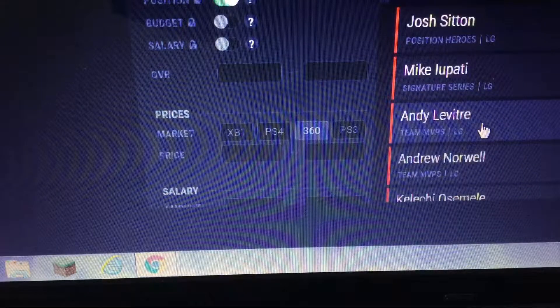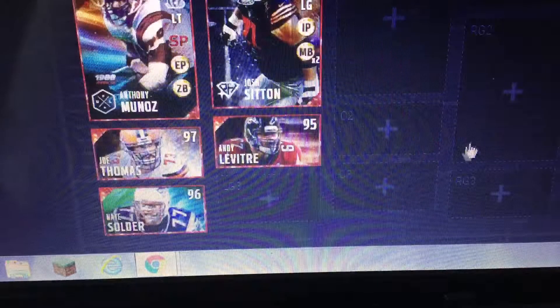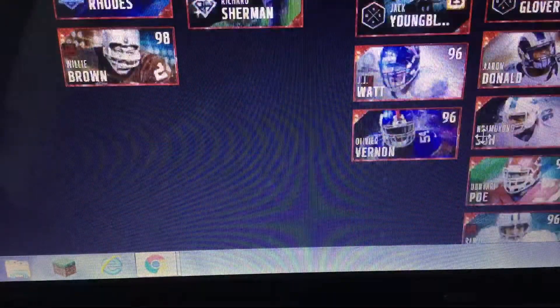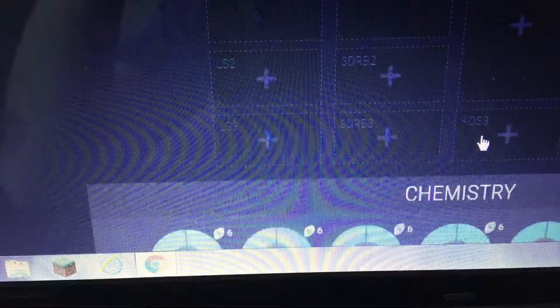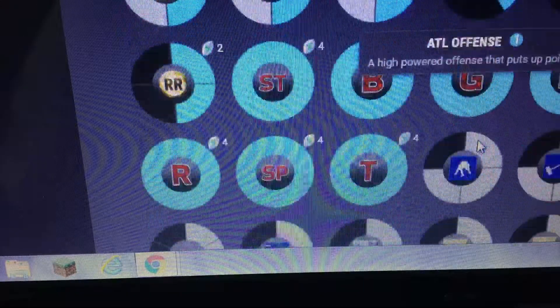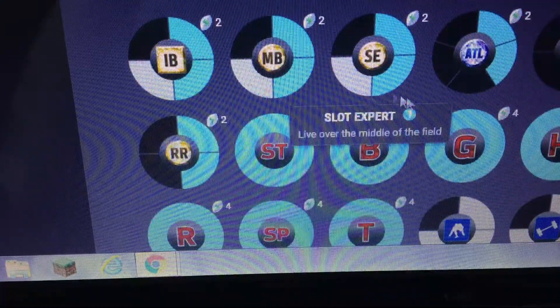Left guard — then we're going to go with this. I just want to know how much is this draft — I need more coins.